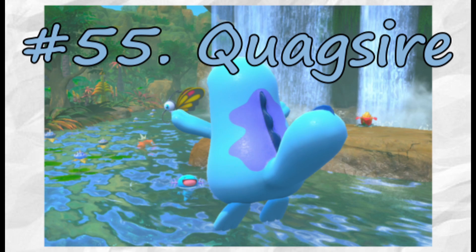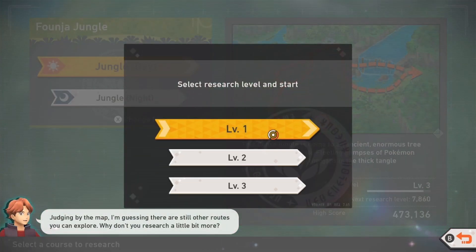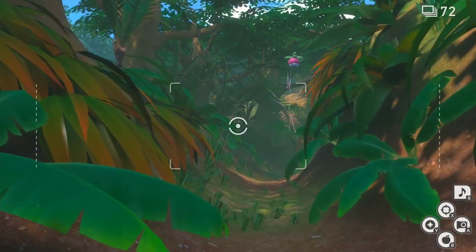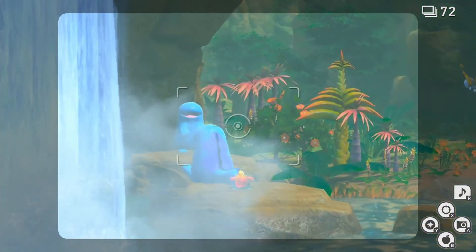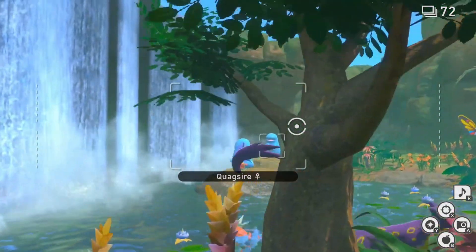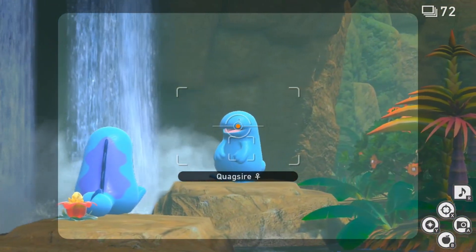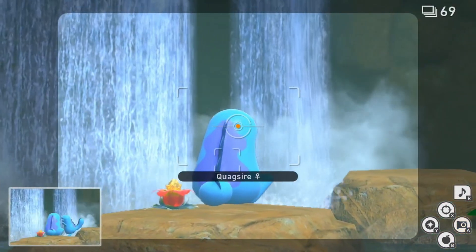Following Wooper, we have Quagsire. You can get a four-star photo on both Research Levels 1 and 2, so I'm going to show you both here. As we start Research Level 1, let's just skip forward to the waterfall area. As we get to this waterfall area, you will see two Quagsire sitting on these rocks. Keep your eye on the second Quagsire that is farther away, and watch as it jumps into the waterfall area. Snap a photo of it mid-jump to get that four-star photo. It is pretty easy to accidentally focus on that closer Quagsire, so just keep that in mind as you're taking this photo.